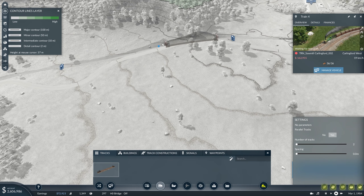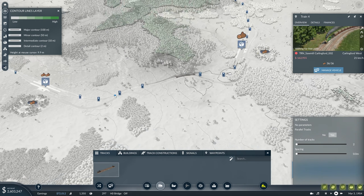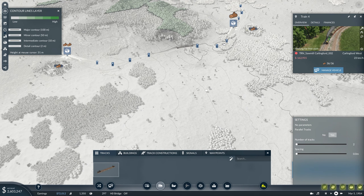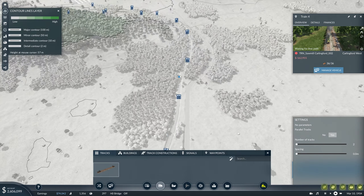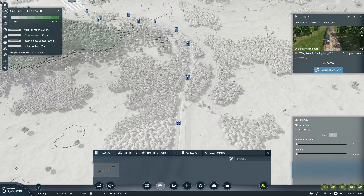So we've now got the first stage of our timber production running. I've got this other one over here to get going as well. We've got new vehicles available — E6s this time. Look at the price of that: 2.4 million, which gives you an idea of how much money we're going to need to start upgrading.